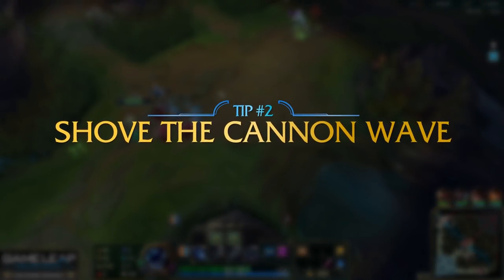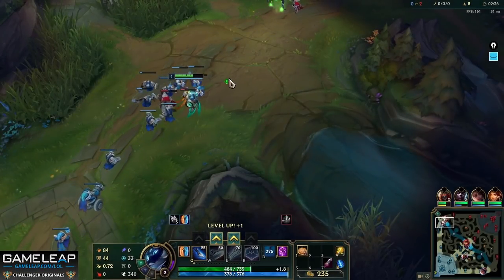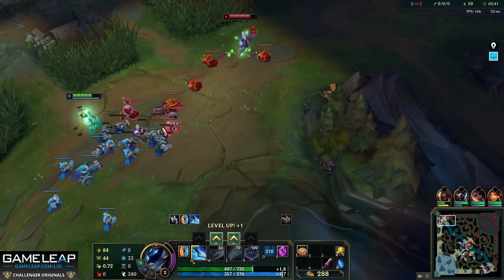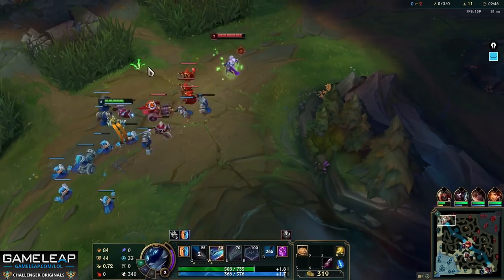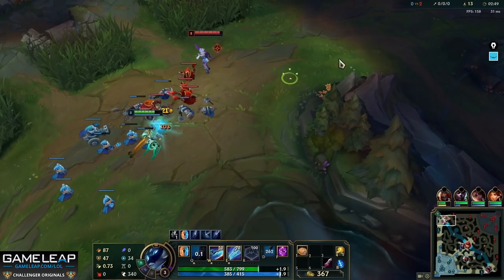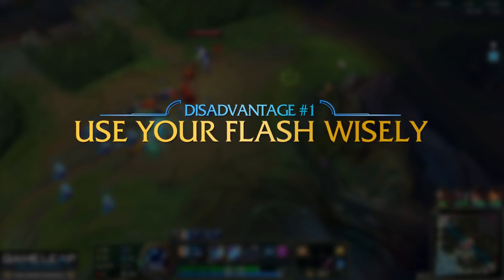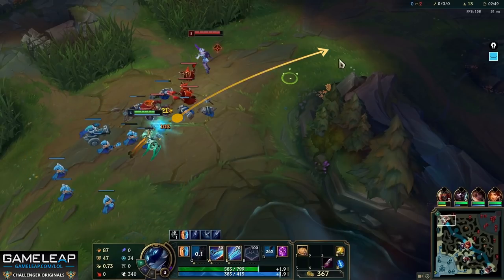Tip number 2: shove the cannon. In your games, do not ever slow push the first cannon wave like TF Blade does here. Auto attack the first melee minion as soon as it comes to lane, and spam your auto attacks and abilities to get your wave into the enemy turret. If TF Blade slow pushes, what are the disadvantages? When you don't have flash, you are vulnerable to ganks. When you have the bigger minion wave and sit inside of it, you can potentially 1v2, but it's a lot safer to hard push the next wave and then recall, because you're in lane for a shorter amount of time.